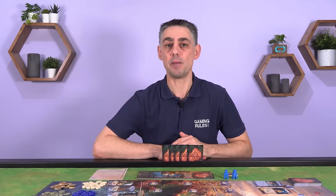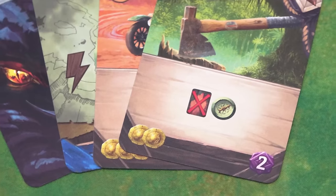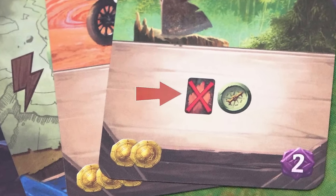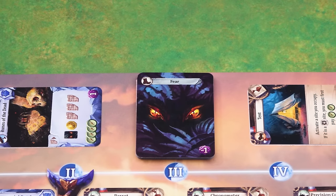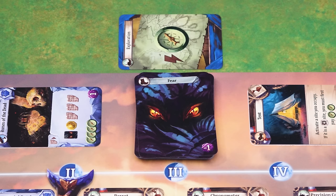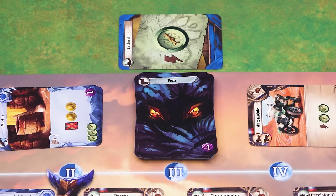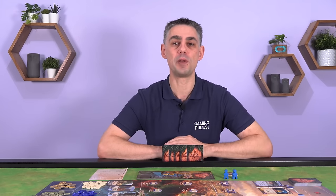One effect that deserves more explanation is exiling a card. Whenever you see the exile icon you can exile one card from either your hand or your play area from the game. If you exile a fear card place it back on the fear deck. If you exile one of your starting cards place it near the fear deck. And if you exile an item or artifact place it face up on the corresponding pile on either side of the fear cards. If possible it's always better to exile a card that you've already played that round.